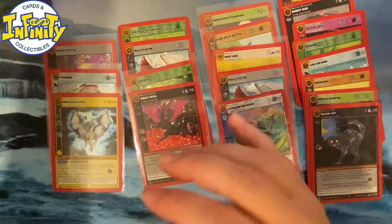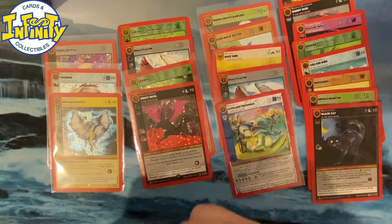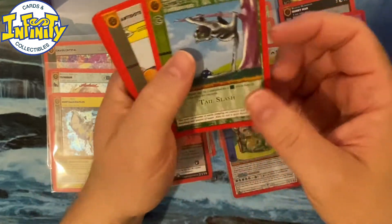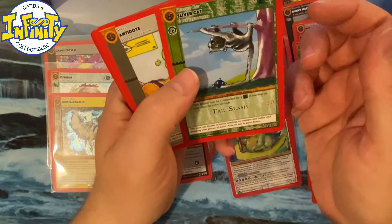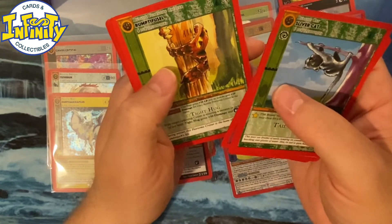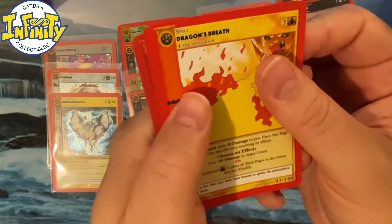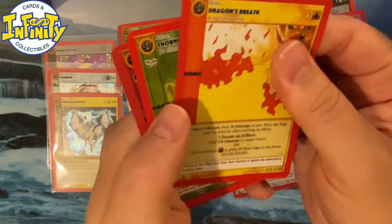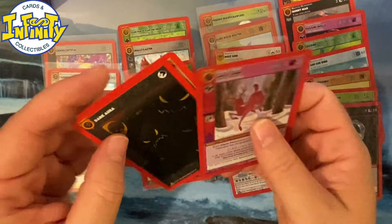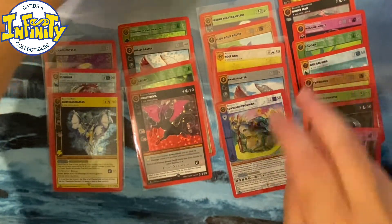Wow, awesome, thank you MetaZoo! We got some really nice cards — I would call those five cards really amazing. So nice. Let's see what we get next. Silver Cat, not a Silver Cat, Ghost Deer, Rumpty Fustle, Balancing Beam, Dragon Breath — and what do we have behind? Oh man, another non-rare. I don't know how you feel about that — wow, that's nine non-rares.